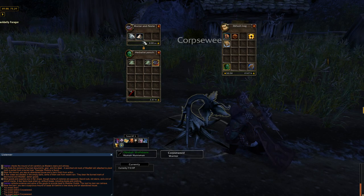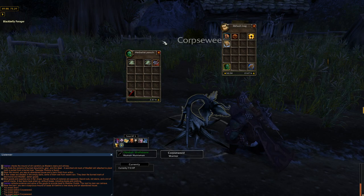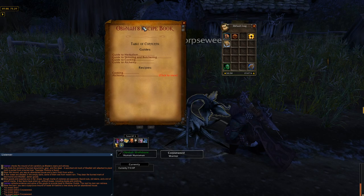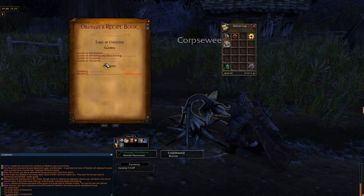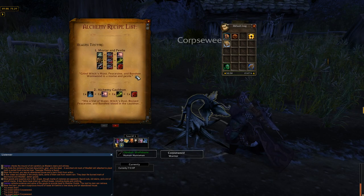But what if you don't know how to actually make the potions or the meals themselves? Well, that's why I made a book as well. Right-clicking this book will actually pull up a list of recipes as well as guides that I'm currently working on. Let's go ahead and click on alchemy to see the recipes.